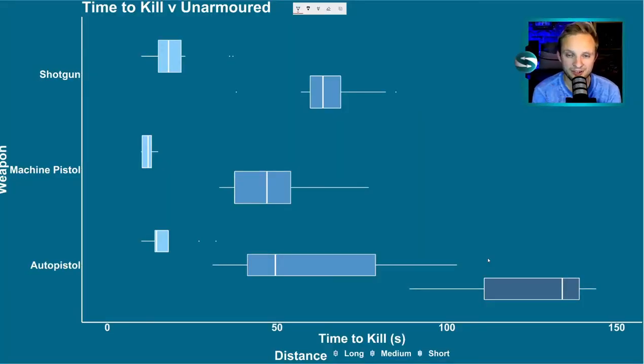In terms of shooting unarmoured muffalo, we've got time to kill on the bottom and types of weapons on the left — shotgun, machine pistol, auto pistol — at three distances. Darker colours mean longer distance. The thick white lines in the middle are your average values, the box gives you the quartile range, and the line along the edge gives you the full range. Looking at the auto pistol, which is the only one with a range long enough to fire at long range, we see it takes roughly around two minutes to kill a muffalo.